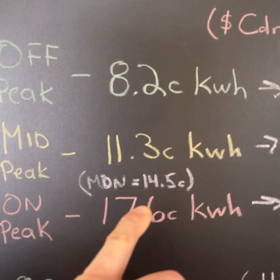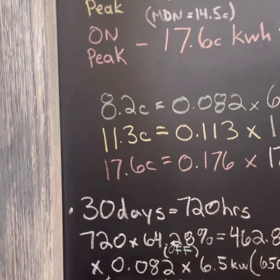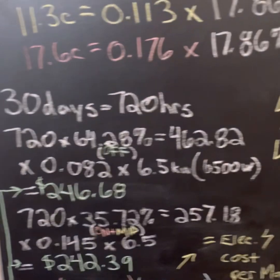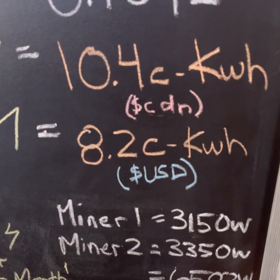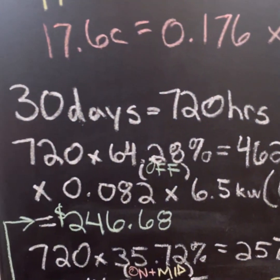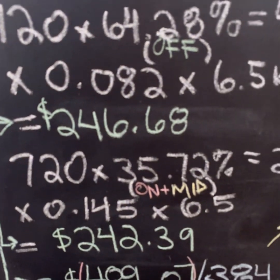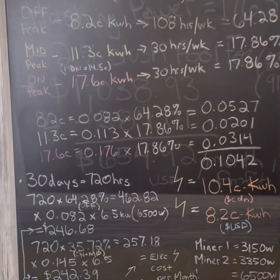I broke down the hours first on a weekly basis because that's how they're laid out in the chart. I got a percentage for off peak hours as well as mid and on peak hours. Taking those into fractions, I came up with 10.4 cents a kilowatt hour in Canadian, which converts to 8.2 cents a kilowatt hour in USD — a pretty awesome rate by global standards. My miners draw approximately 3,150 and 3,350 watts, a total of about 6,500 watts. Plugging those into the math over a 30-day period of 720 hours, calculated by percentage to get your hours, you can calculate your cost times your wattage to get your on and off peak totals.